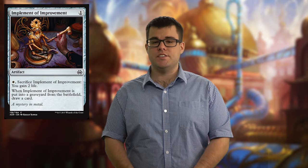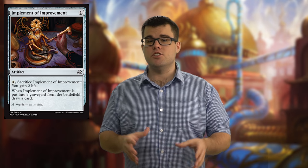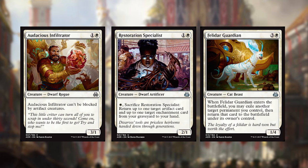Before we go into all the different colors of cards, I first wanted to go over one very quick thing, which are the implements in this set. Much like the Puzzlenauts of the previous set, these are very cheap artifacts that you can put down. When you sacrifice them, you get to draw a card and get a cheap effect. There are a lot of cards that synergize well with these, even though they're weak on their own, so when we come across those cards, I'm gonna point that out. We're gonna start off the review in white with Audacious Infiltrator, Restoration Specialist, and Felidar Guardian.